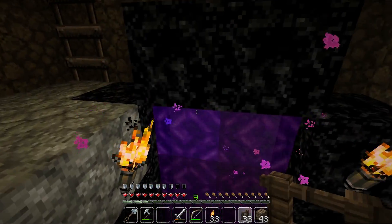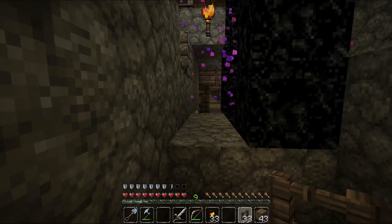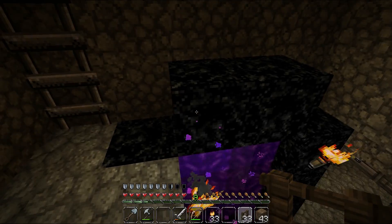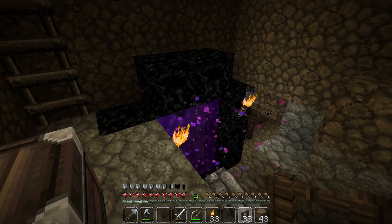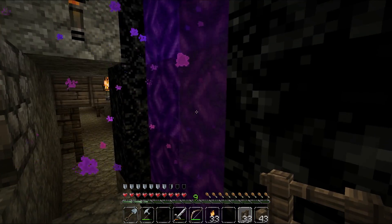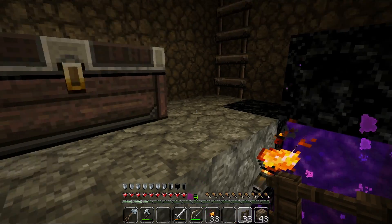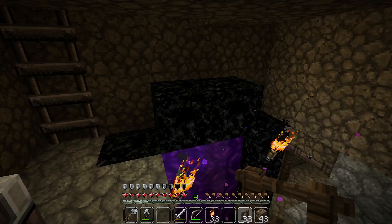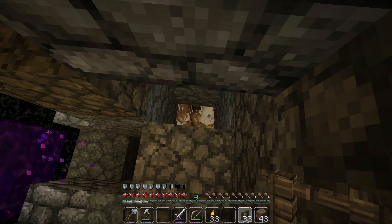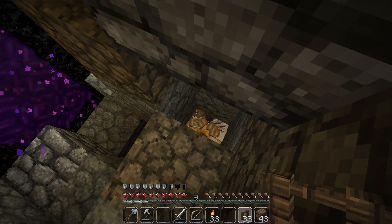This is my nether portal made with lava buckets. Now I'm on stage 4, so it will be destroyed and I'll make a proper one in the royal district or high district with a nice big temple around it. Strangely, it glitched out when I came back from the nether and made another portal outside of my village.